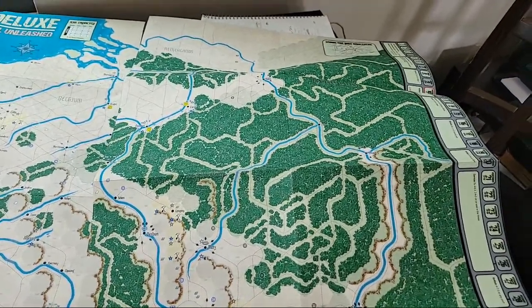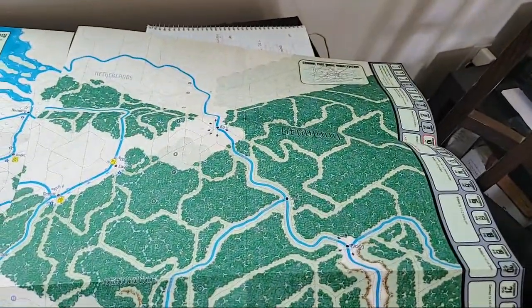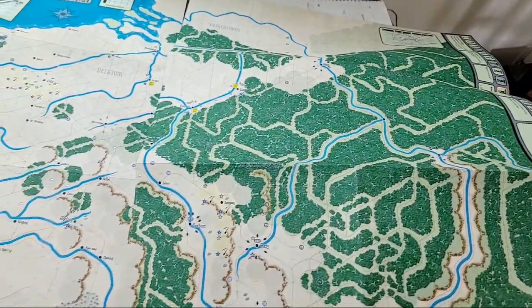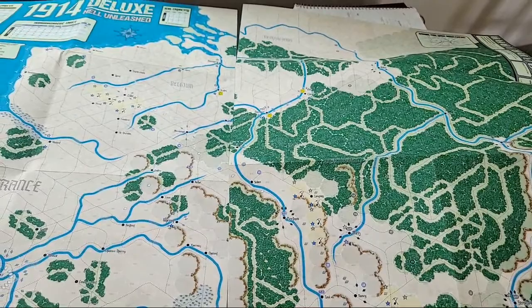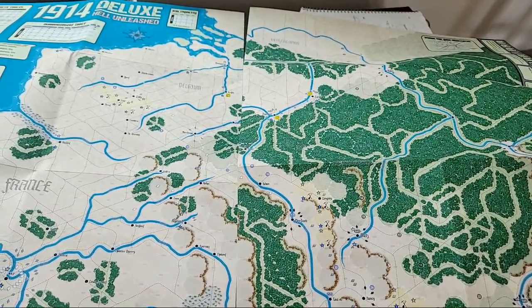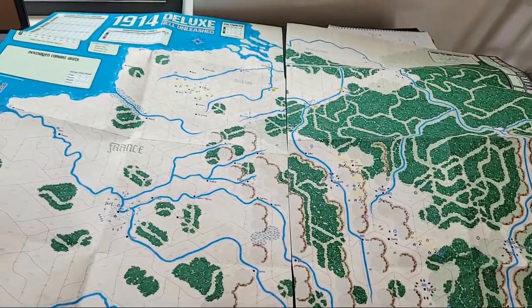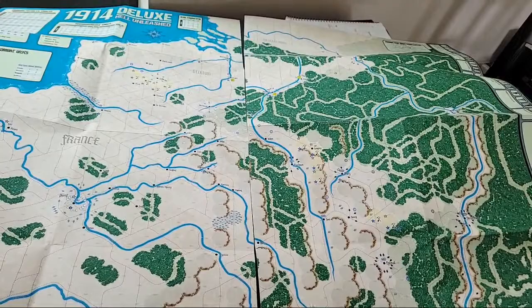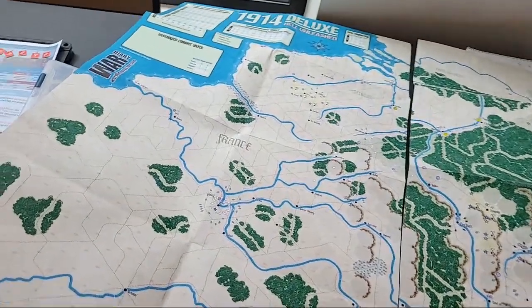39 turns — how about that? The east front is over there, and that little box is where you're going to make a choice about how you allocate forces to the eastern front and go from there. The first impression is very nice. I really do like the map — I think it's evocative, and he may have gone a little crazy with the railroads, but it's all good.